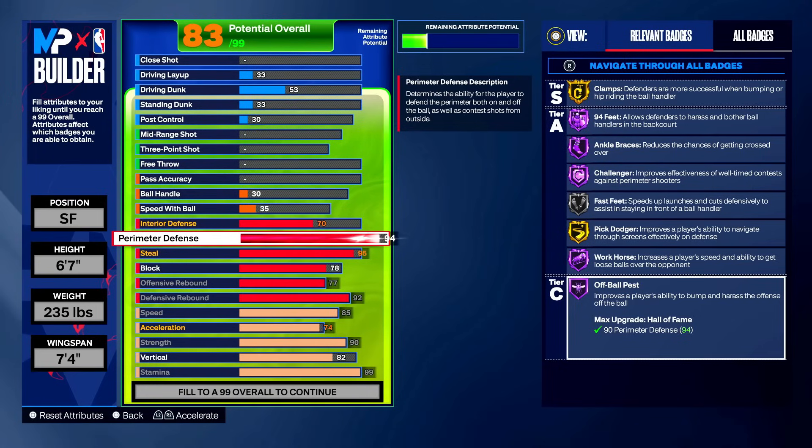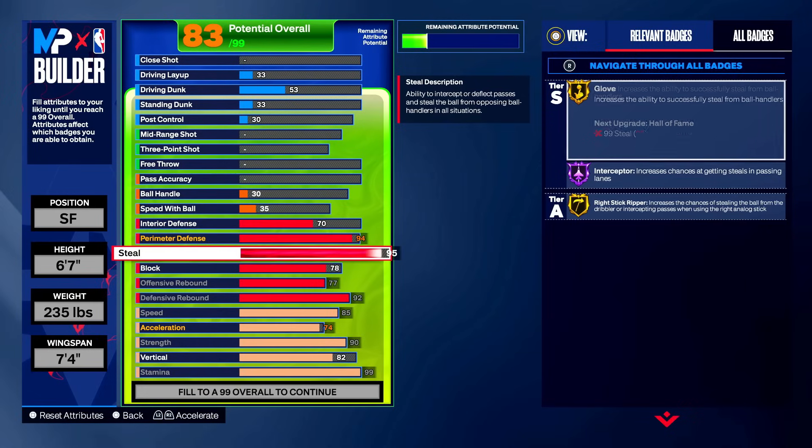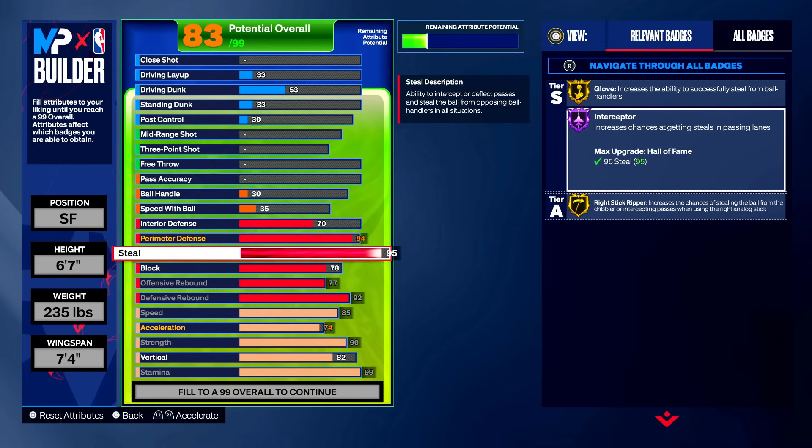I've played on this build and a lot of lockdowns love playing on it — it's just so good. You do not need 99 perimeter or 99 steal; that's mainly in the pro-am community. For steal we're going with 95, which gives access to gold glove, hall of fame interceptor, and gold right stick ripper. Hall of fame interceptor is one of the most overpowered badges in the game.